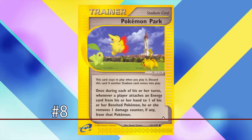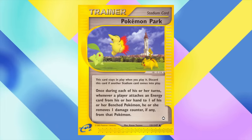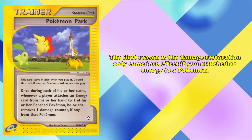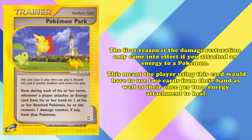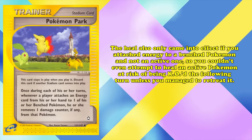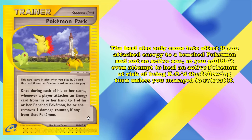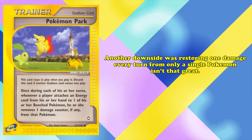At number 8, we have Pokémon Park, a card with the simple effect of restoring one damage counter from your bench Pokémon whenever an energy is attached to it from the hand. There are multiple reasons it never saw serious competitive play. First, damage restoration only came into effect if you attach an energy to a Pokémon, meaning the player would have to use two cards from hand as well as their once-per-turn energy attachment to heal. The heal also only came into effect for a benched Pokémon, not the active one, so you couldn't heal an active Pokémon at risk of being KO'd unless you managed to retreat it.